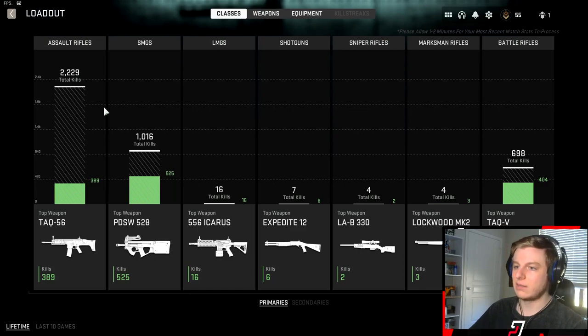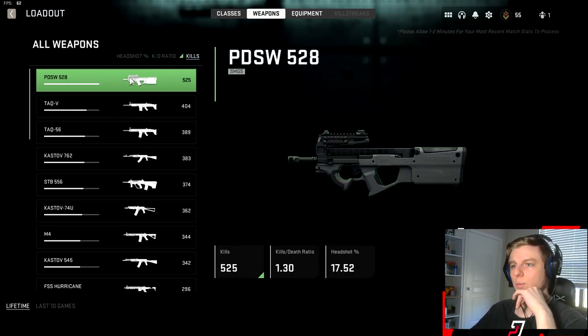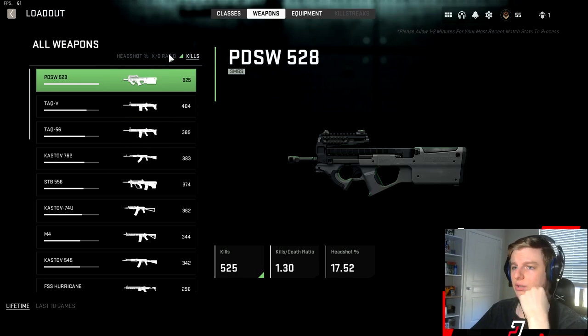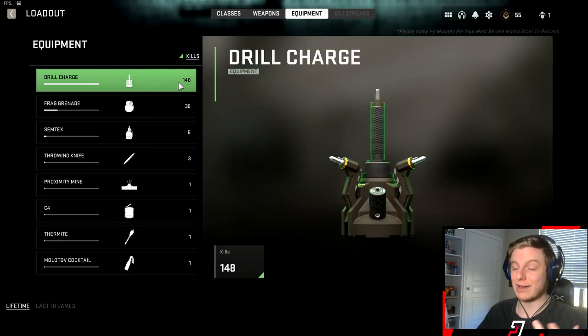You can go in and view your loadout breakdown. I have almost 2,200 AR kills versus 1,000 SMG kills, with very minimal kills with the rest — battle rifles almost 700. You can also see secondaries. Going deeper into weapons, you can see headshot percentage, KD ratio, and kills per weapon. My KD with the Expedite 12 is six — I think I literally used it one time — but you can see things like that, as well as your equipment stats.